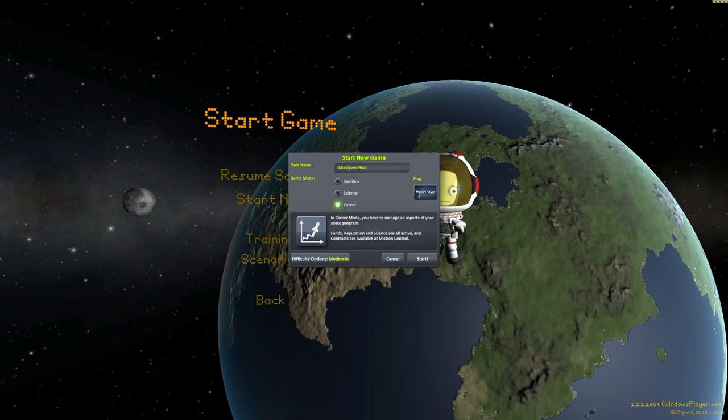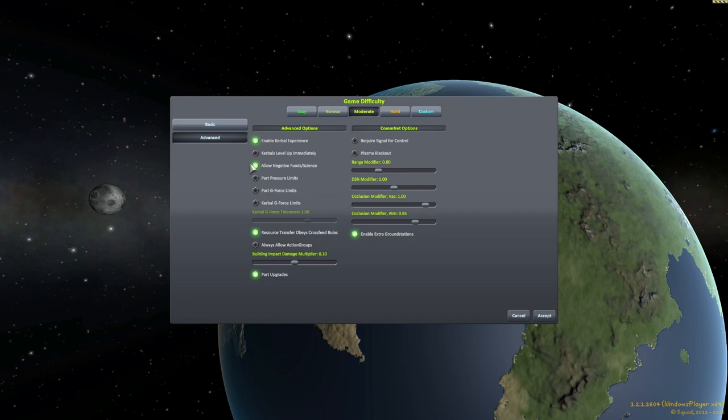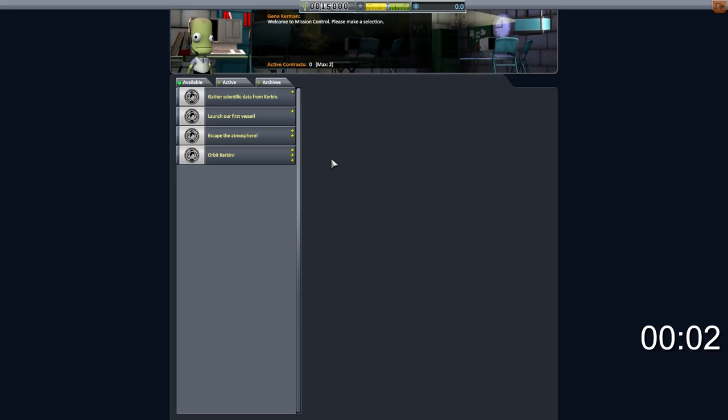Marcus House here. Today we're going to start a brand new career mode game in the moderate difficulty setting. All of the defaults are set here — nothing out of the ordinary selected. The objective of this episode is to see how quickly we can do a moon landing and return just with the stock missions and stock parts.